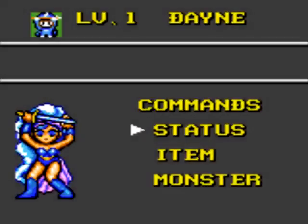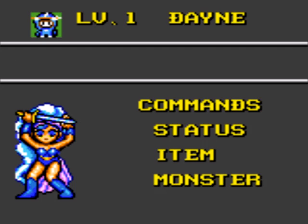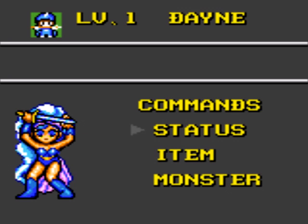But the nice thing is that with other characters, if you're fighting a wind elemental monster and wind is going to be strong against water, well, if you use the fire elemental monster, you'll suddenly be strong against the wind elemental enemy. I hope I said all that correctly.